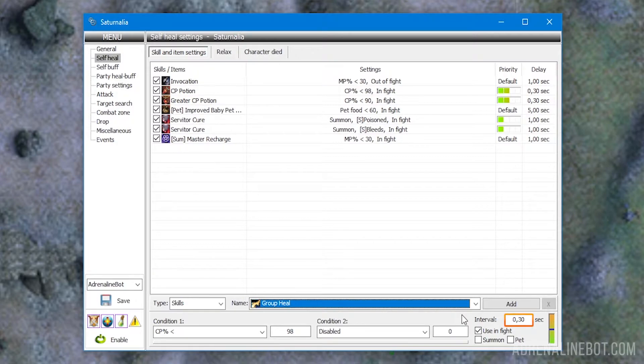Interval is the minimum time that must elapse between attempts to use the selected skill or item — the check of other conditions will be performed once in the number of seconds specified here. For example, for CP potions, we recommend specifying a 0.3 second delay so that they are used immediately after CP loss and right after cooldown. Use in fight: if this option is enabled, the bot will use the selected skills and items including during combat. This checkbox should be disabled for skills and items that have long casting time and that make the character vulnerable.